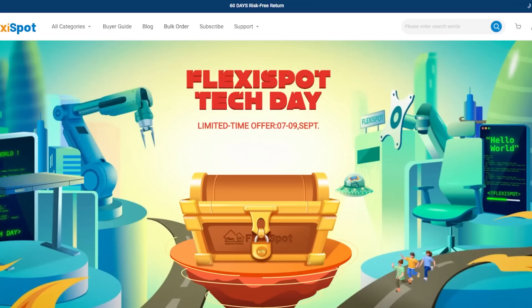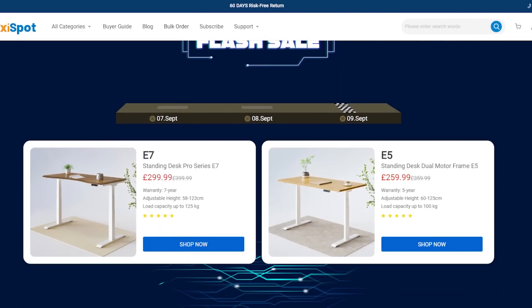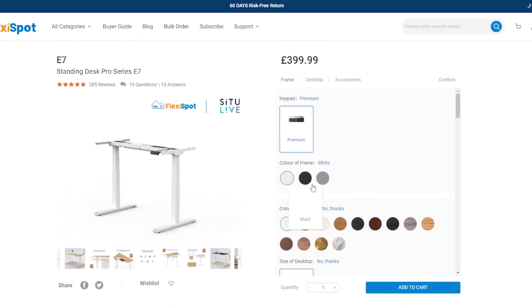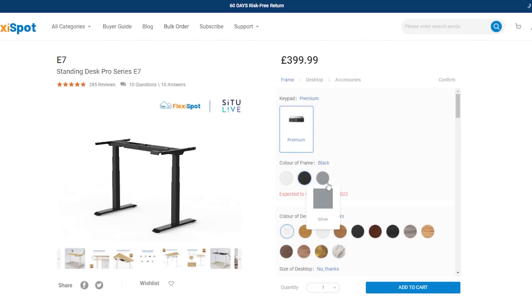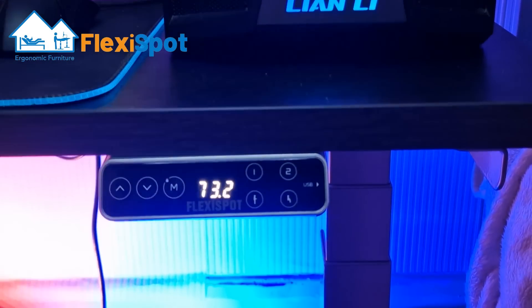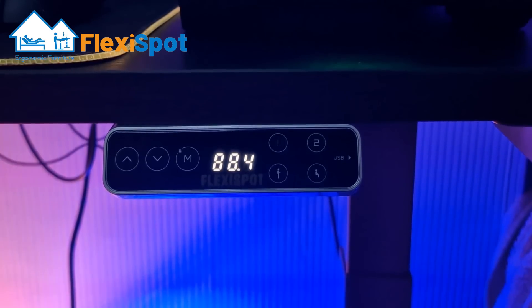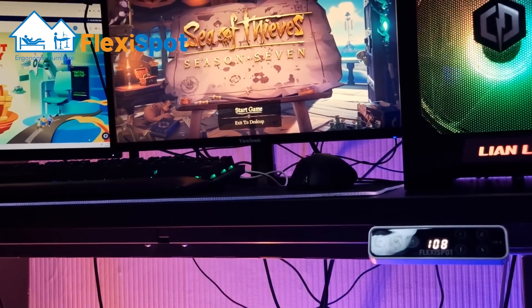They're currently celebrating their 6th anniversary, with a sale of up to 27% off from now until September 9th. The E7 model is fully customisable from the desktop to even the frame, so there's a style for everyone. Their products also come with a 60-day risk-free return. You can also set the heights of your desk, and with a simple touch of a button, it will move to your personal settings. I'll be putting a link to their website in the description for all to check out. Thank you again to Flexispot for sponsoring this video.